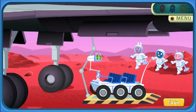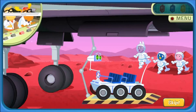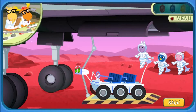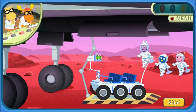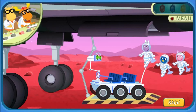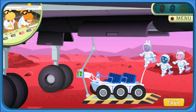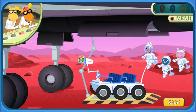Mission Control, this is Commander Uniqua. We have landed on Mars. Good work, astronauts. Our friend Boinga has hidden three Boinga crystals on Mars. One crystal is red, one is blue, and the other is yellow. Boinga wants us to find these crystals. I bet you can find where those Boinga crystals are.